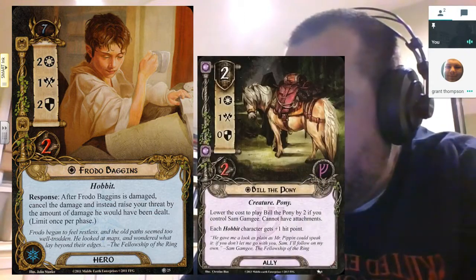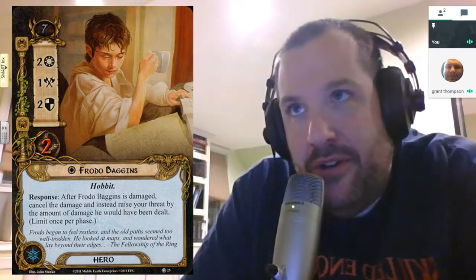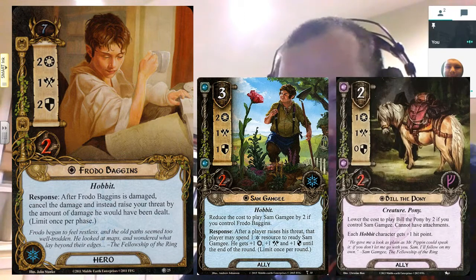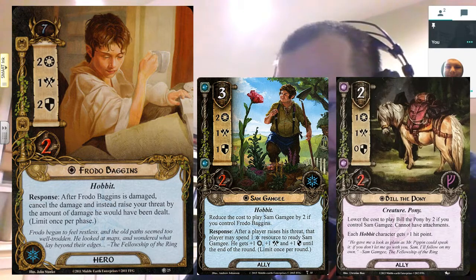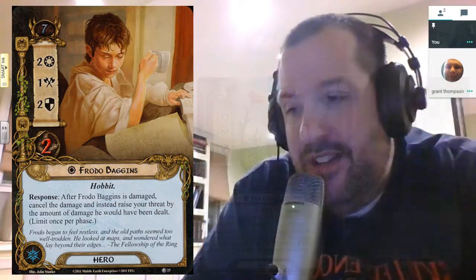Bill the Pony is nice because it gives an extra hit point. And also Sam — not the hero Sam, but the ally Sam — is a spirit ally. Bill the Pony is free if you control Sam, whether it's Sam the ally or Sam the hero. Sam usually costs three, with Frodo only costing one. You spend that resource and you're getting a three willpower pony for say two resources, which is big time.